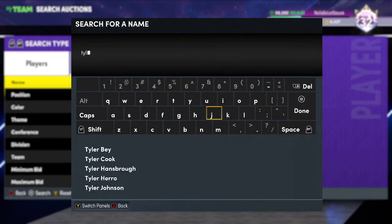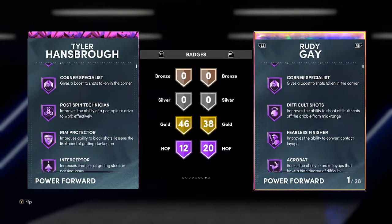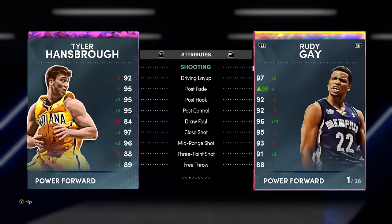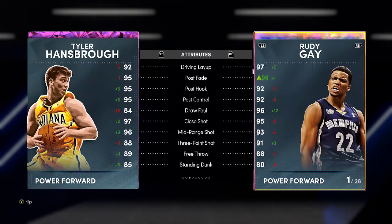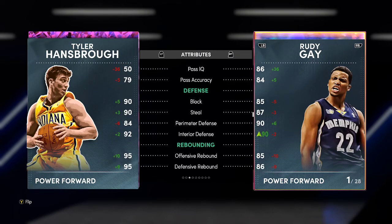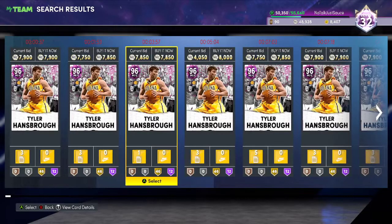Next up is a power forward named Tyler Hansborough — really good jump shot, overall a good card. He's got good badges: catch and shoot, rim protector, interceptor, intimidator, rebound chaser, post lockdown, fast twitch. You can really finish at the rim well. He's perfect for pick and roll — his driving dunk is good enough where he'll dunk. He's 6'10 with 82-83 ball control, which is really good. He has good interior defense, a great block, great steal, and 84 perimeter defense. He's an amazing rebounder and not slow. You're going to pick him up for around 5,500 MT — it's a no-brainer.